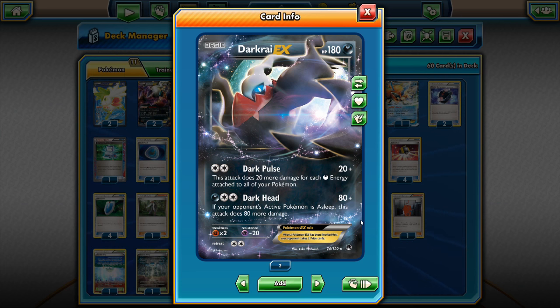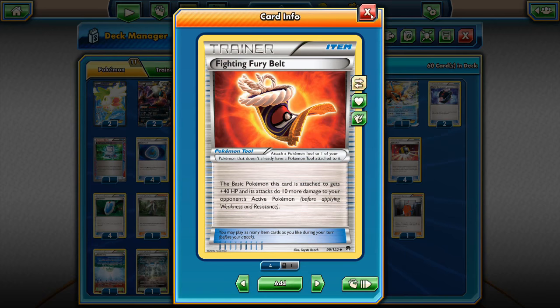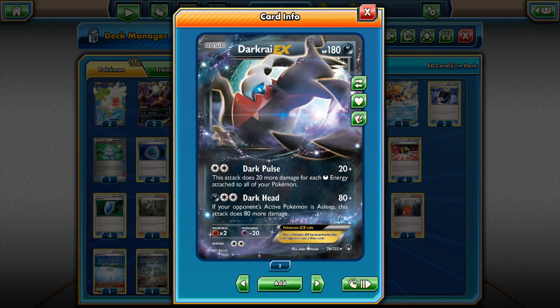Darkrai also has the Dark Head attack, which hits for 80 as the base and 80 more if this Pokemon is asleep. Unfortunately there are no Pokemon in this deck to put Darkrai asleep, so we will rarely use this attack — unless we've been Laser'd and put to sleep, in which case we can hit for 160 total. With a Fighting Fury Belt, we can hit for 170. I run 3 Fighting Fury Belts in this list, giving our Darkrai 220 hit points — that's more than Mega Manectric.